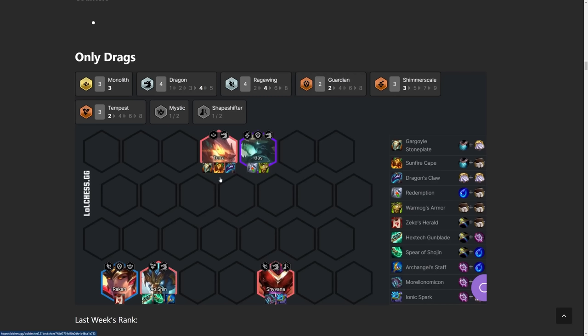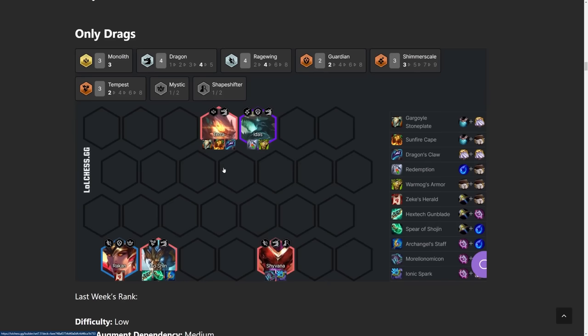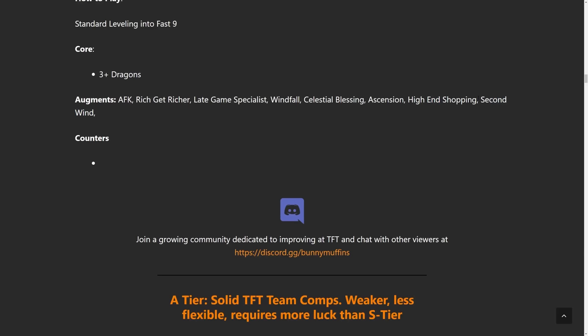You may notice we have nine unit slots here, but that's because four dragons gives you an extra slot, so this is actually a board you could fit on level eight. If you do end up hitting level nine, just add in a Bard. For items, AP items go on Aoshin — he's going to be your main damage carry — and then all tank items go on Terra if you have Terra 2-star. If not, Idas is a good secondary tank, and you get an Idas Shimmer Scale item bonus. Natural Blessing and Ascension are good because you have a lot of tanks. High-End Shopping for obvious reasons, and Second Wind is huge value because your dragons don't die.